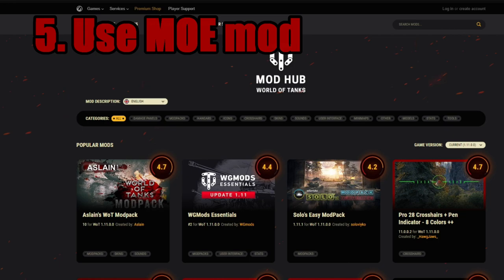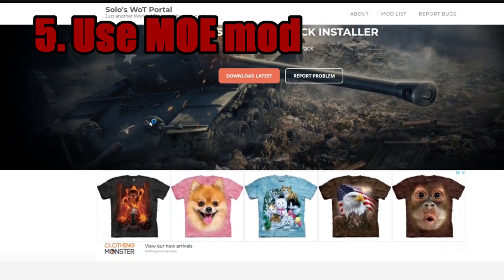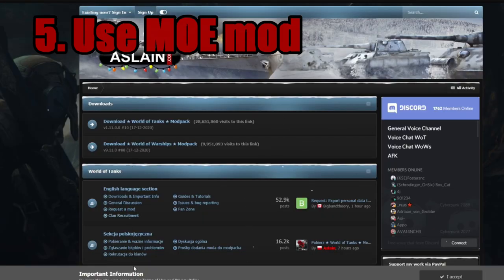The two mod packs I would recommend: one of them is Solo's Mod Pack, which is what I use for my mods. I definitely recommend that for those who are interested and new to mod packing — it will pretty much do all of the hard part for you, you can fully customize it however you want, and whenever there's an update it will alert you on your computer. The other good option is Aslain's Mod Pack. Aslain's is slightly more complicated, but it's usually a bit faster on the update when World of Tanks updates their game, and it's slightly more customizable, though I find it slightly less user-friendly.